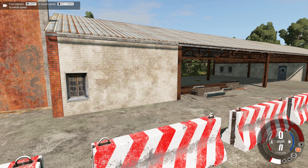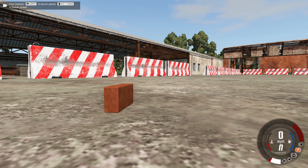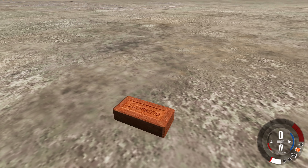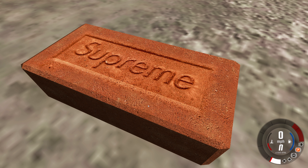It spins around sometimes, but now we can take a nice close look at this brick. So on one side, we have the Supreme logo. On the other side, it is blank. So we can go ahead and tip it onto its side so we can really clearly see Supreme. And that is a Supreme Brick.